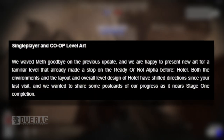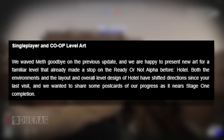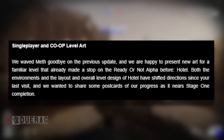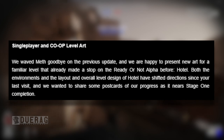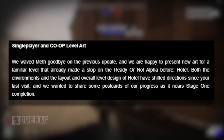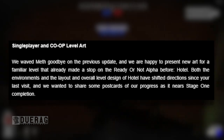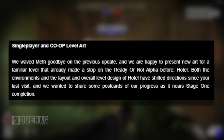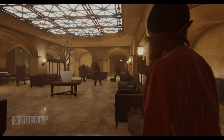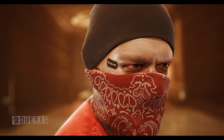The next thing they talk about is the single player co-op level art, and it's actually not the meth map this time. They say they waved meth goodbye and are happy to present new art for a familiar level — the Hotel. Both the environment and the layout of Hotel have shifted directions since your last visit, and they're sharing progress at near stage one completion. Hotel is a pretty big map, way bigger than meth, with a bunch of places to explore.